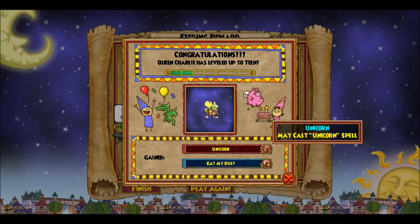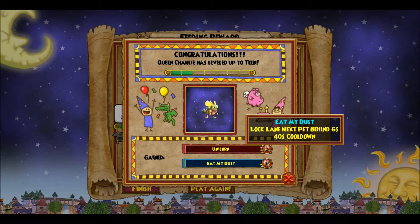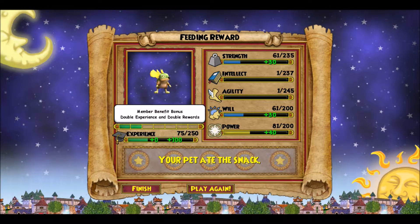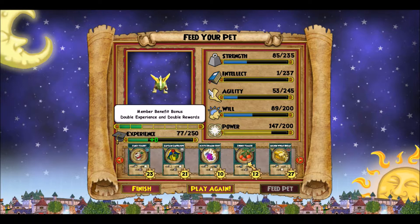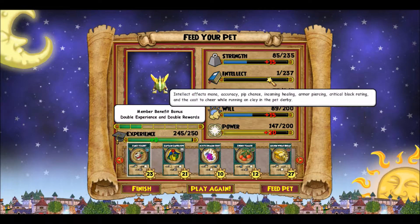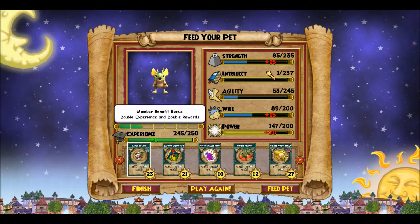I got a Unicorn — that's not bad. And then a Selfish Talent. We'll try again and see what we get on the next talent. My pet is almost to an adult after I choose this snack. I don't worry too much about intellect, but what I'm really going for — all I'm worried about right now is strength, will, and power, and maybe a little bit of agility, because I want my double damage and crit.